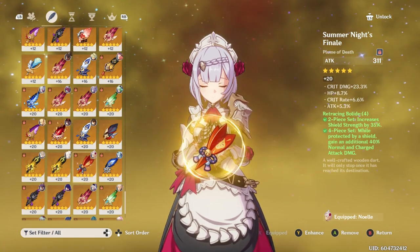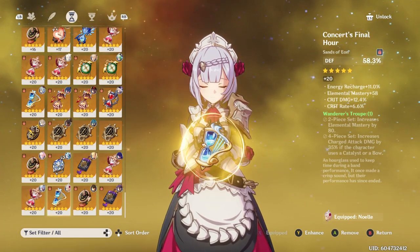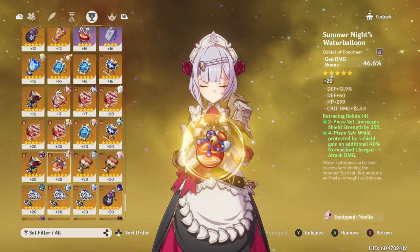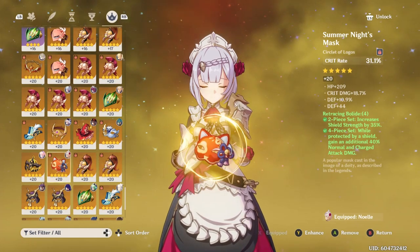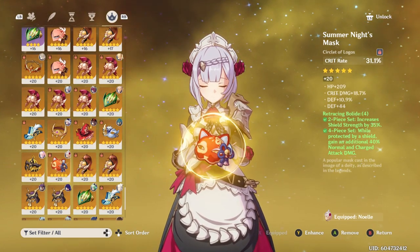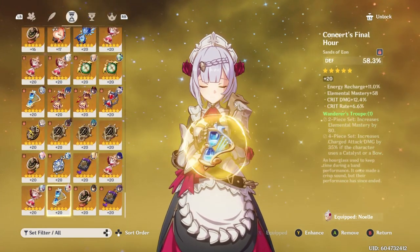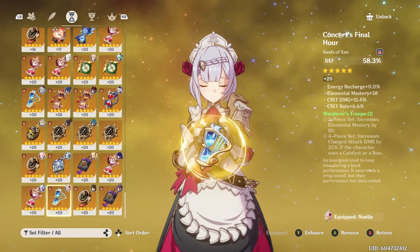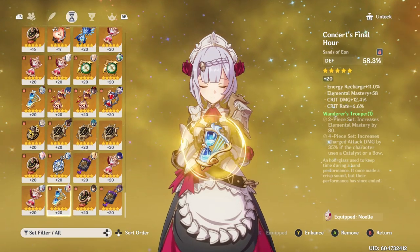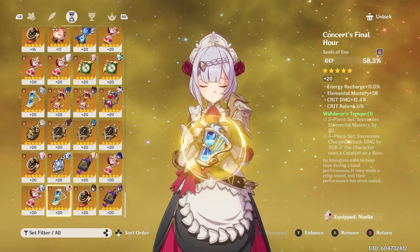For the sands, you're going to want to run defense, especially if you have Constellation 6. For the goblet, definitely geo damage — unless you just want to go ham on the shield, then put defense on everything. Then crit rate or crit damage, whichever you need more of, on the circlet. Earlier on, if you just got Noelle, attack or energy recharge might be a better main stat for the sands, as you might end up dealing more damage that way or having more uptime.